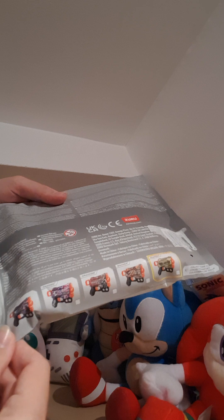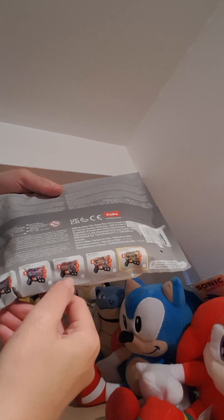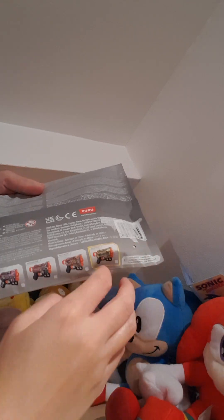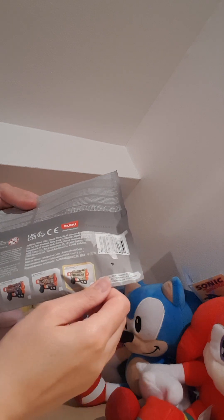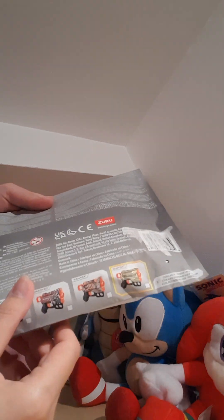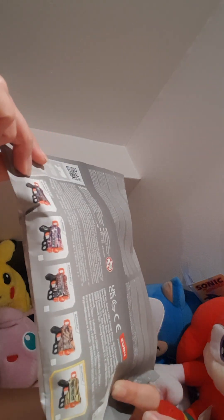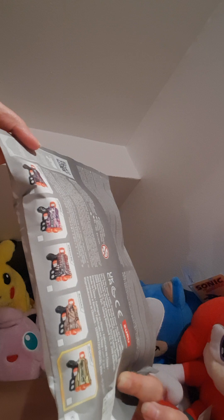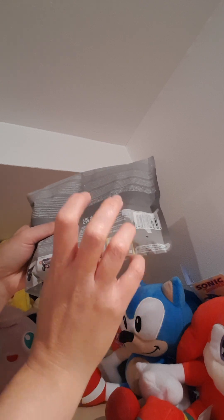There are five skins for these blasters. We've got Amibot, Tagged, Cracked, Sahara, and what we are after is the gold skin of the Clutch blaster. As you can see, five different skins. And then let's open it — hopefully we get the gold Clutch blaster.